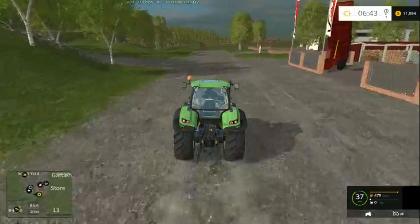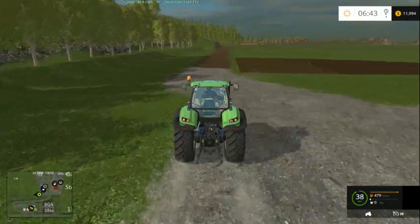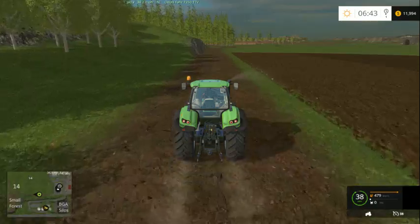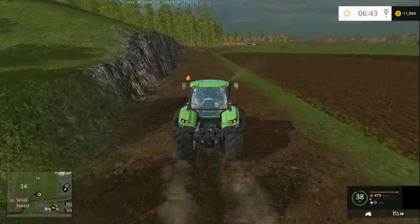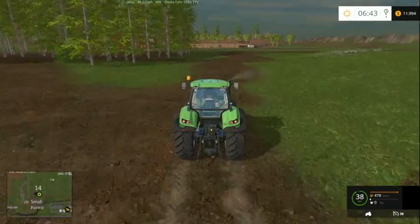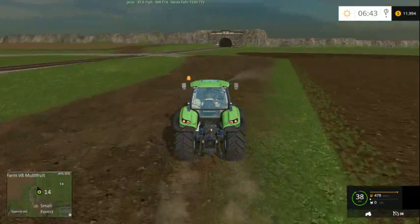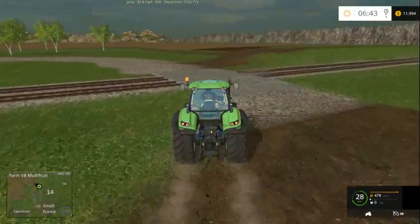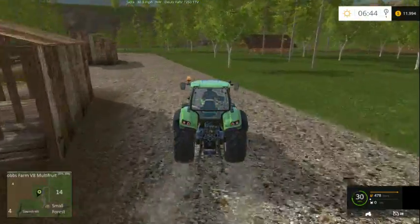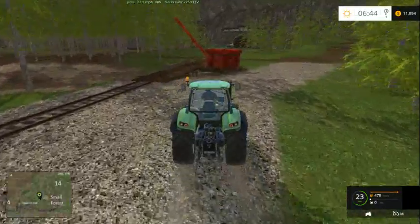Now going across, we own none of the fields down on this level. These are some of the fields we have to buy. But over here, head out this way — this is one of the two forests we own. This one has a log sell point, a train. And also, remember for 15, we also have the lake. There's another sell point for logs — just dump them in the lake and have fun.